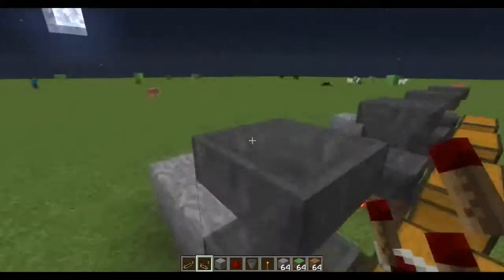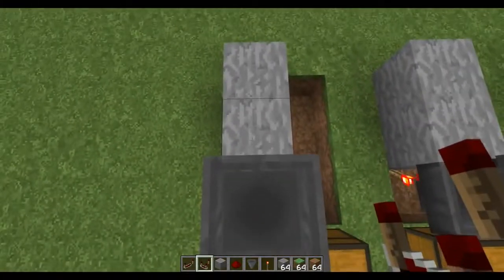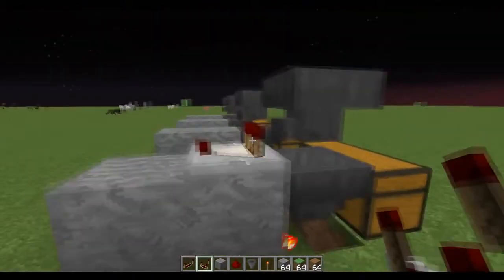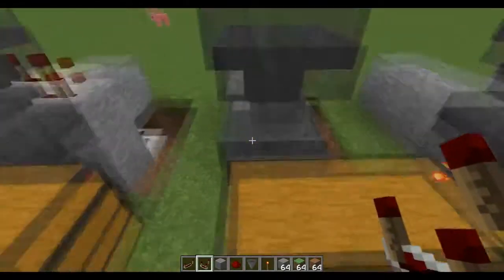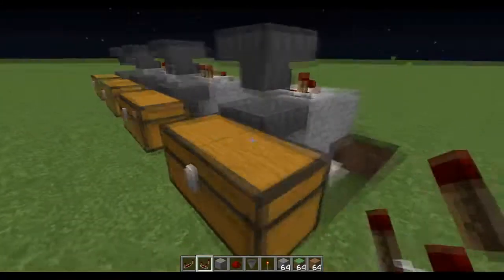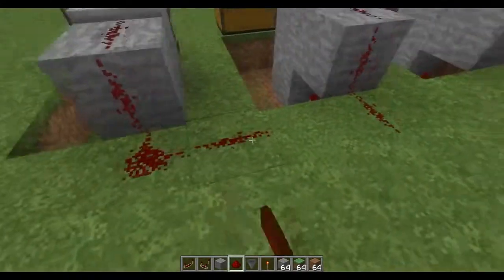Here's the next step. Stand on top of the hopper that's pointing into where the stone block was and place down a redstone comparator. The two notches should be facing the hopper side and the single notch pointing away from the mechanism. Do this for all of them, placing comparators on each hopper in that top row.